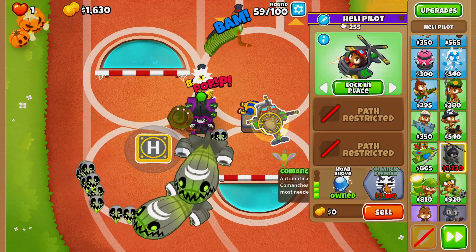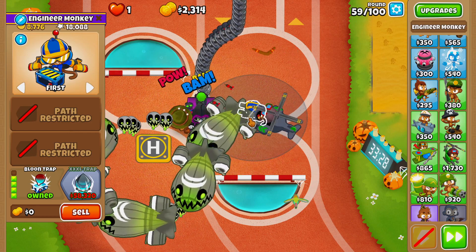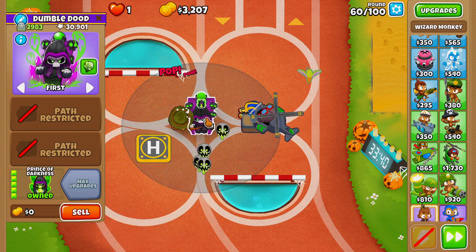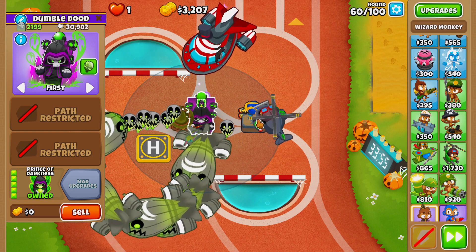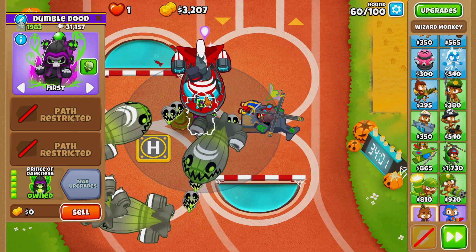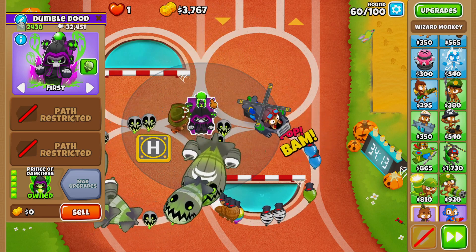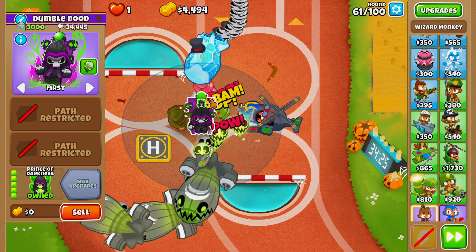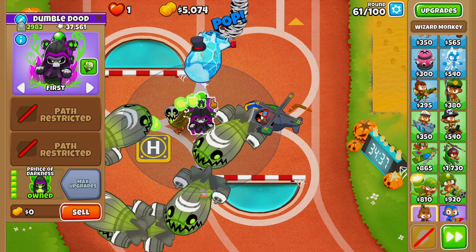We ended up getting our Moab Shove, and I think placing our Engineer Monkey in the back here was definitely the best play. It gives our Prince of Darkness time to shimmer all of the Camo Balloons. On top of that, by having this Moab Shove, as soon as these Moab Balloons get within range, it's going to give our towers a little bit more time to actually pop them — and hopefully pop them in range of our Prince of Darkness, so we always keep his Graveyard full.